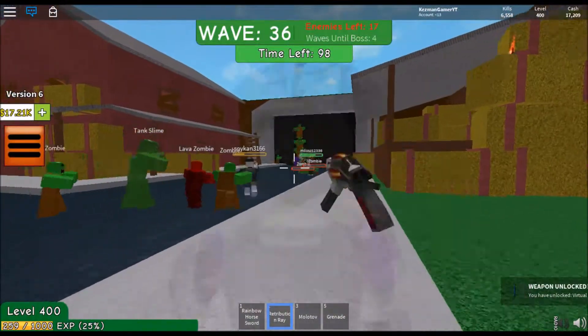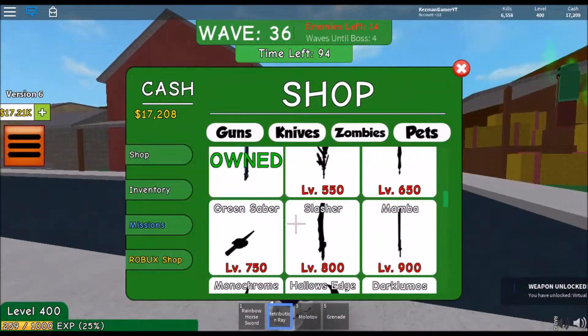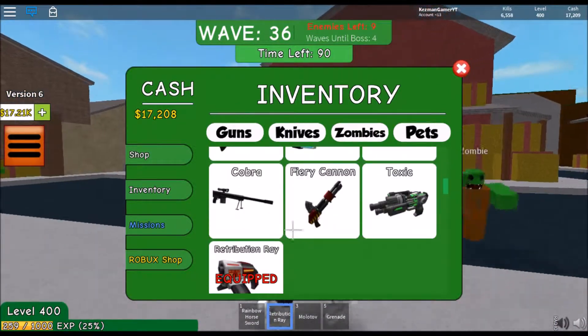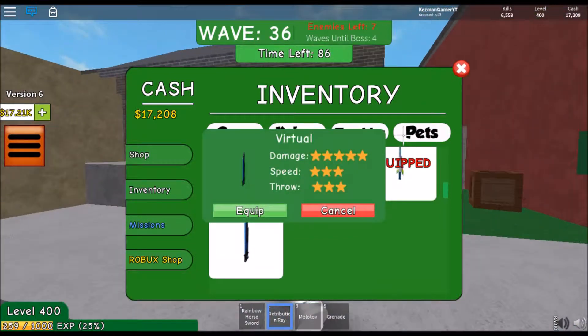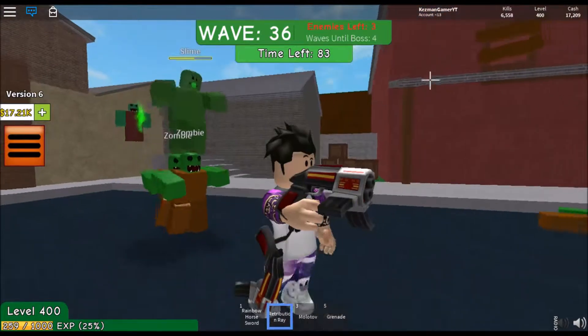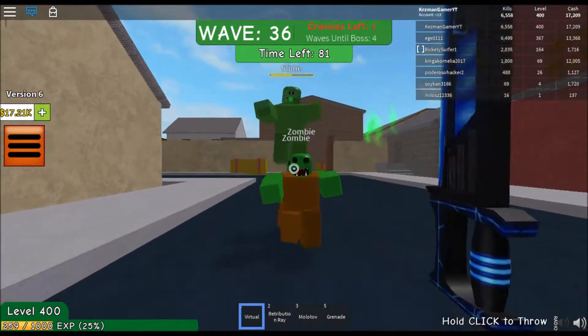Alright, I got 17k cash. Oh, I'm level 400! Because I just got this knife. I need to go to inventory, go to knife, go to inventory knife — and equip the new knife. And we have it! Let's test it.